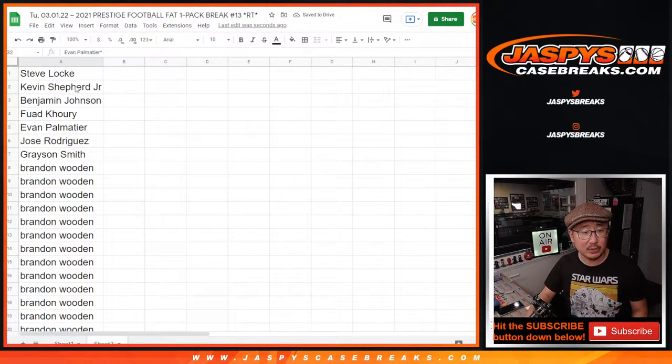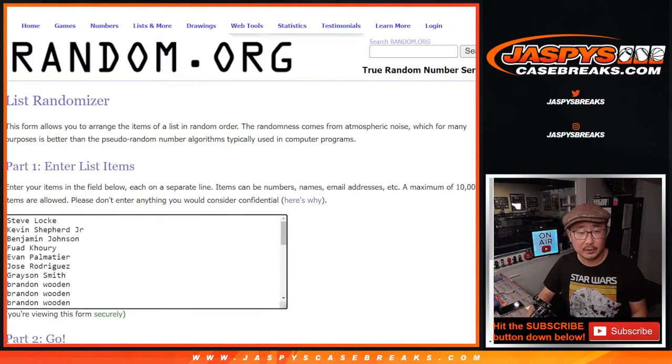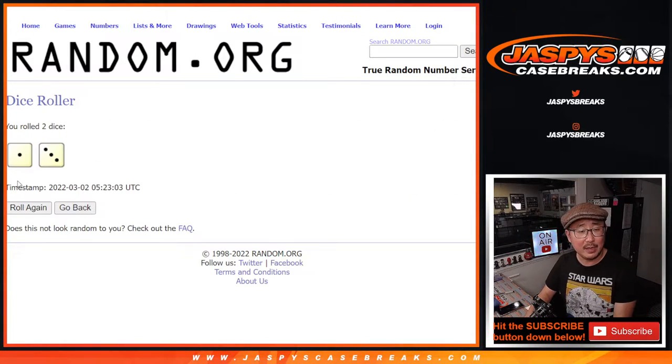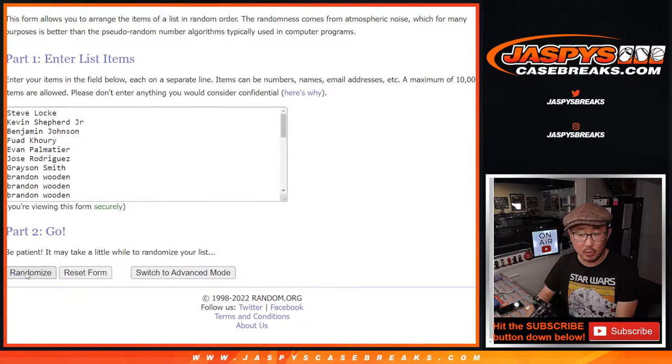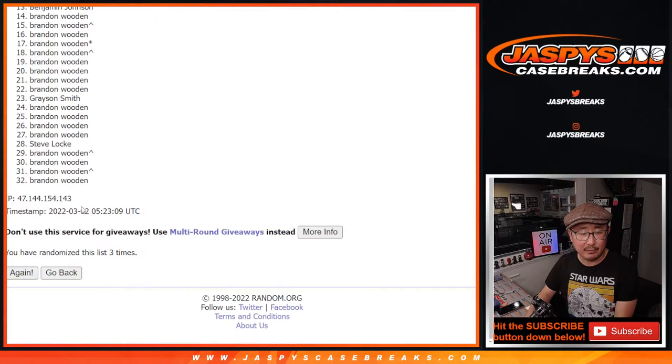And now the second dice roll — let's do the break itself. There's all 32 names, there's all 32 teams. Let's roll it and randomize it — one and a three, four times each. One, two, three, and four.